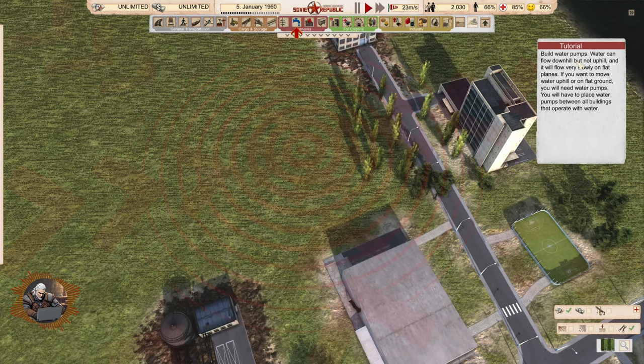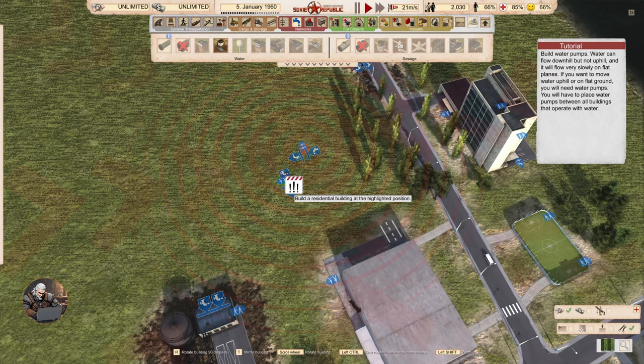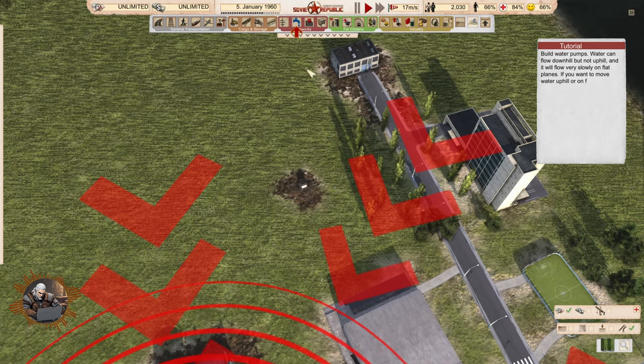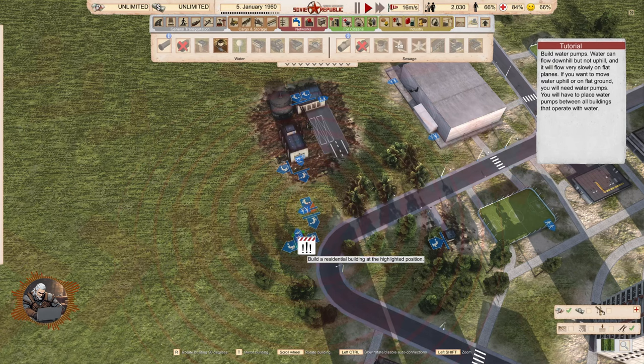Build water pumps. We're going to build them here — now we have to connect the two I guess. We'll need to build more. Where is the other one? Here.